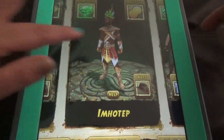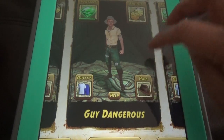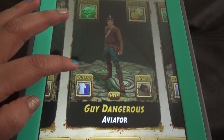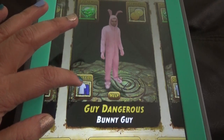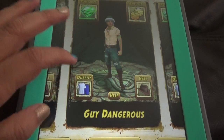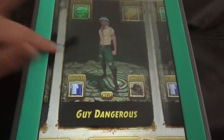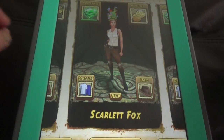Coming to the old characters, like the standard characters — Guy Danger. He has this aerator outfit for Frozen Shadows, the bunny guy for Easter special costume, and Franken Guy for Halloween. Like this, for every occasion they have changed the costumes of some characters. And by default, the standard costumes also look very stylish.